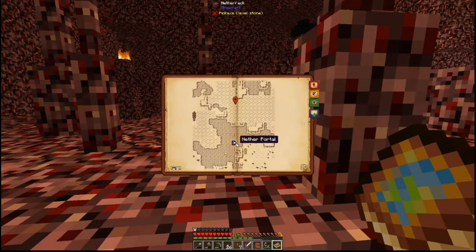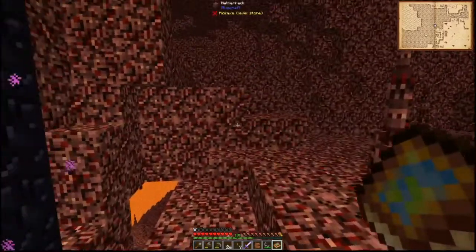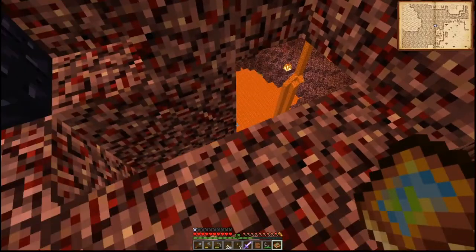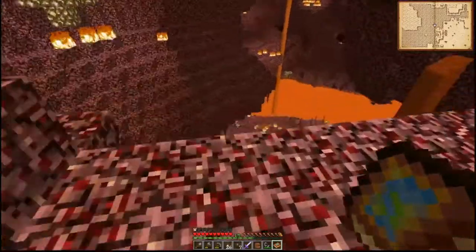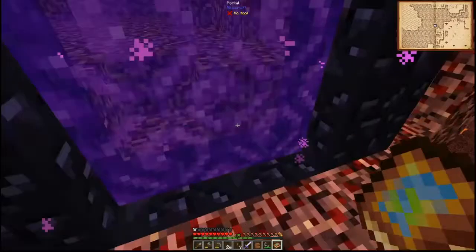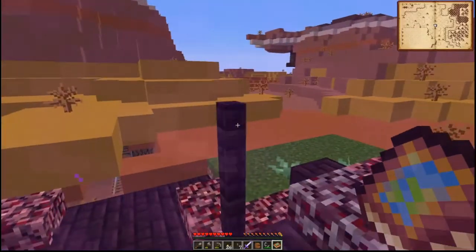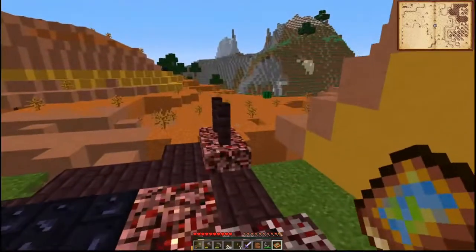We're actually not that far, so I can just basically create a path between the two and get out here relatively simply. We do need to make it a little bit more mantis-safe, but that won't be all that hard. Let's pop back over — we can deal with that later. Primary mission this episode is to find us a spider spawner.